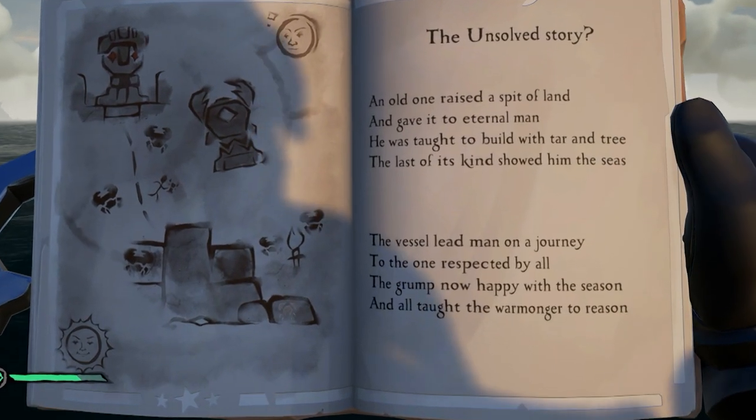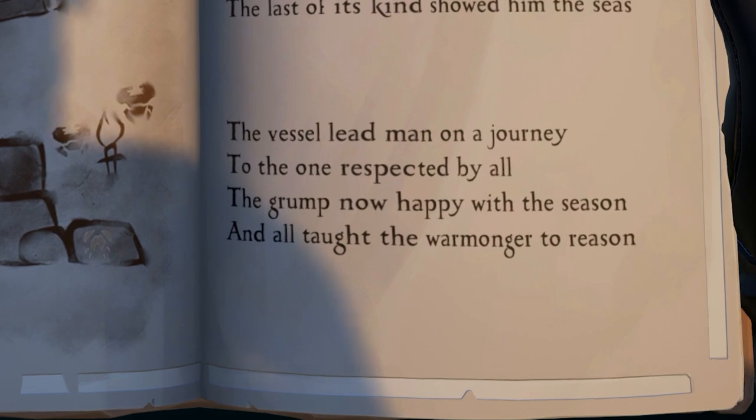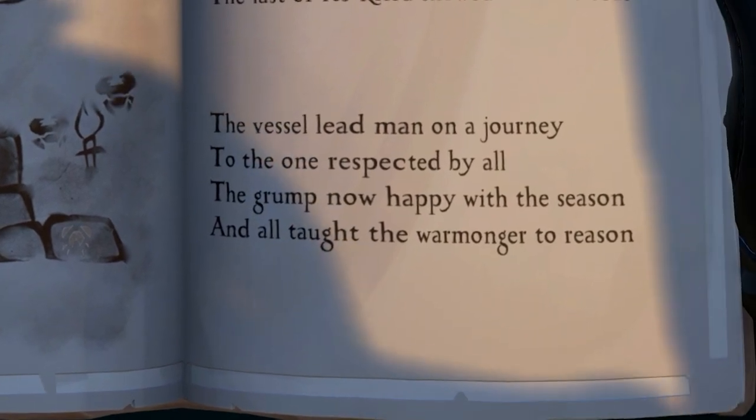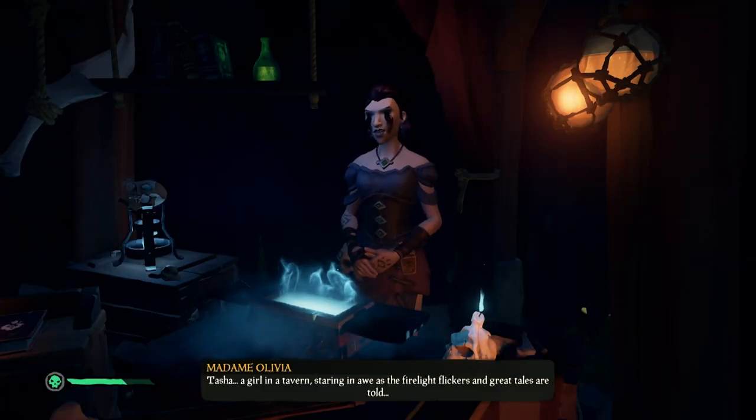I did feel like some of the clues were maybe a bit too cryptic, and I definitely got lost on a few occasions. My biggest issue was just finding where to start the quest. The first two are easy enough, but then they tell you to go speak to certain characters without telling you where they are. Do they expect us to sail around to every single island to find them? It is never good design if the only way to find something is through sheer dumb luck or looking up a guide.